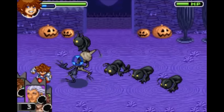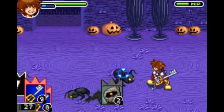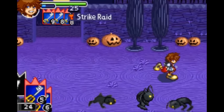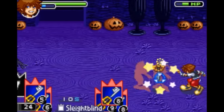And then finally is Ansem, who gives you Sleight Blind. It's a little bit like the Dark Ball, however Sleight Blind makes it so your opponent can't tell you're stocking cards at all. Kind of like the Dark Ball, it is only good in multiplayer. Thanks for watching.